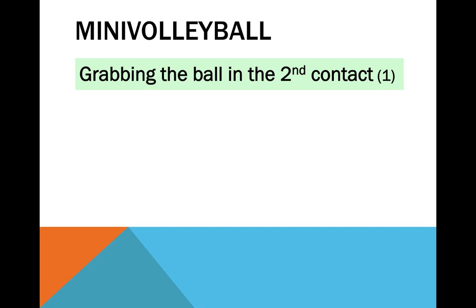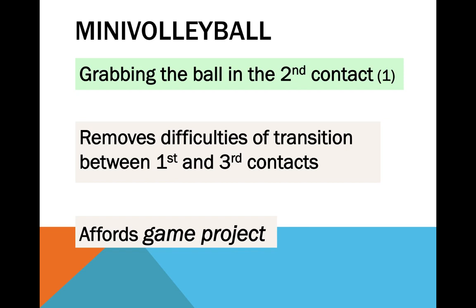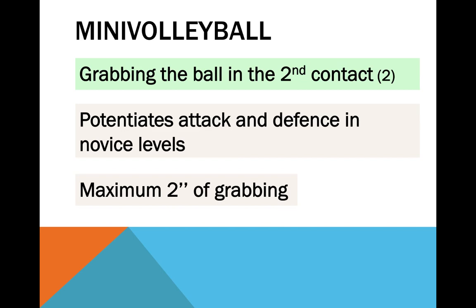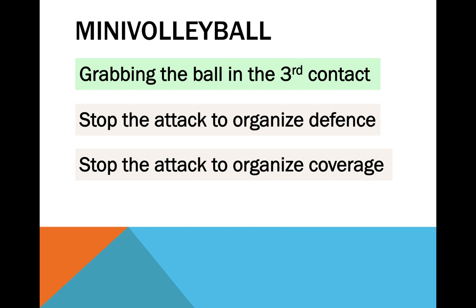If your players are already reasonable in the first contact but the setter still struggles to transform it into a proper set, why not apply the rule of grabbing the ball in the second contact instead of the first? We can also apply a similar logic to the third contact only, but now our purpose is radically different — this rule allows a better structuring of defensive and attack coverage positions. It is especially useful when teaching the player to position themselves, particularly if you're approaching a new, more complex defensive system or attack coverage principle.